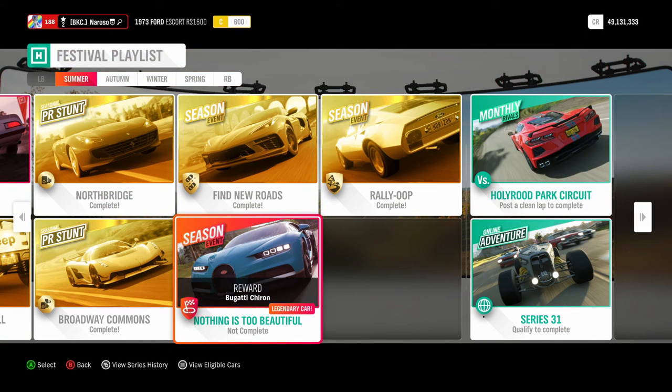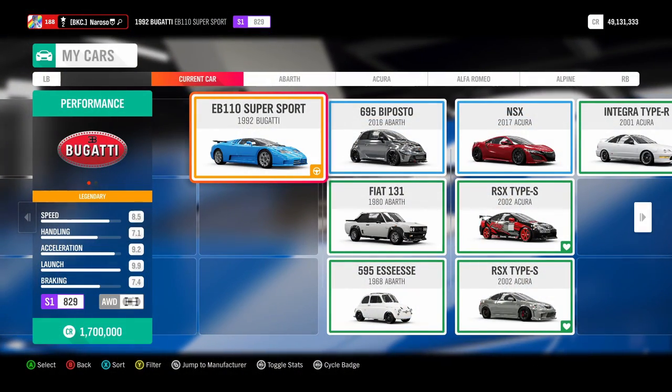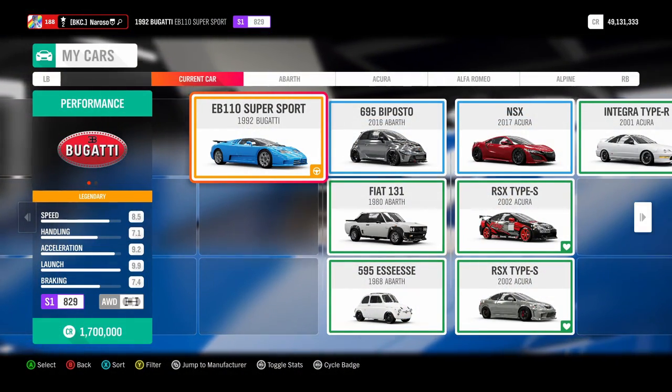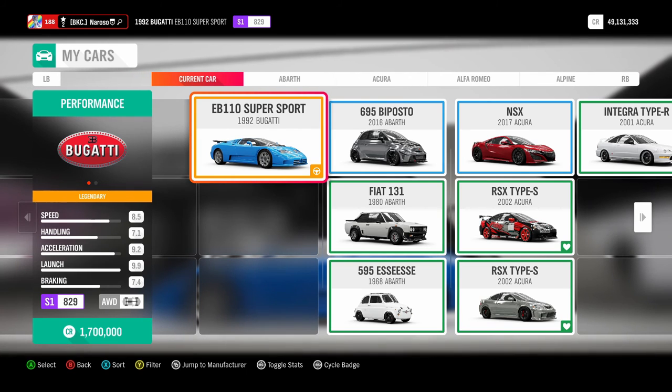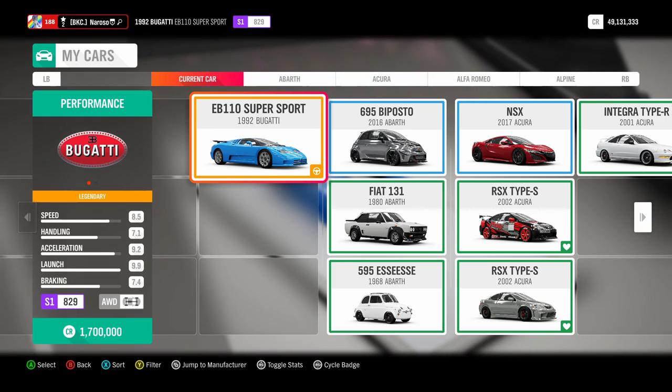Our final season event is for the Bugatti Chiron. For this event, I'm going to be using the EB110 Super Sport, simply because it's the cheapest in the shop, to save some people who don't have a Bugatti yet some money.